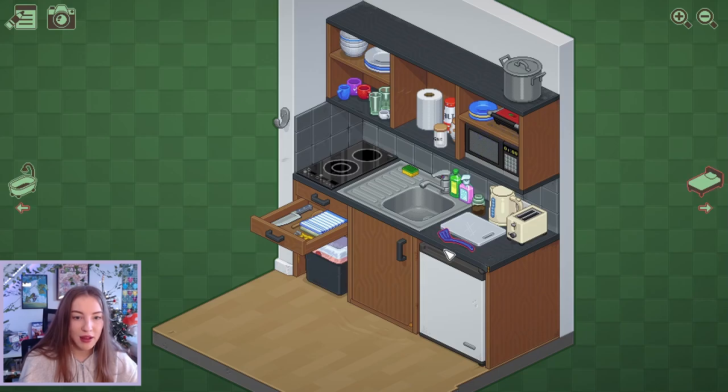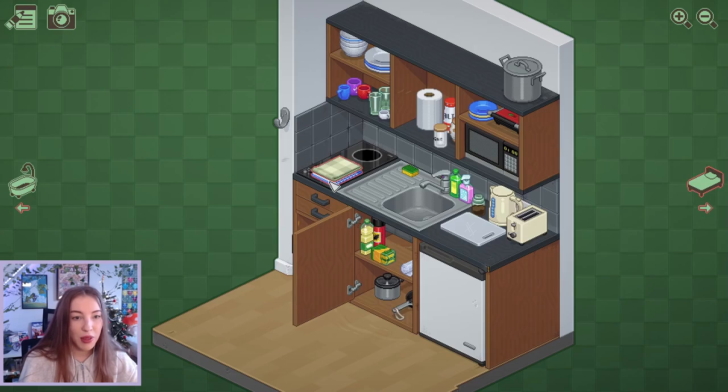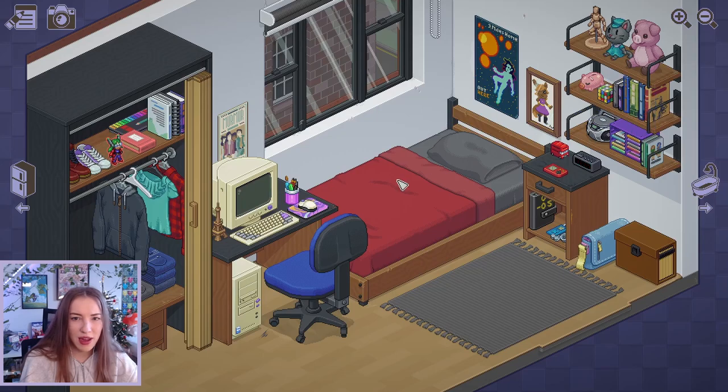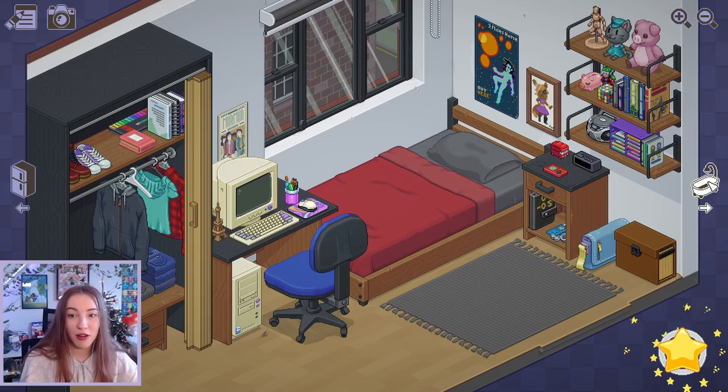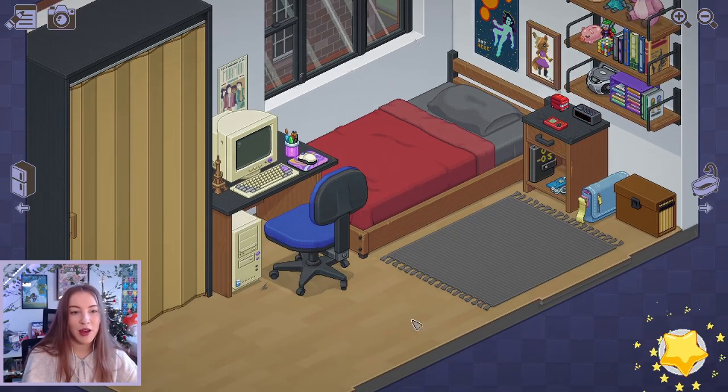Spoons are going there for some reason. It's not happy with my spoon placement. Tea towels are going to have to go out then. That will go in there. Perfect. Tea towels, where are we going to plop them? In here? There we go, it's finally happy. This book needs to be out for some reason. Okay, we'll plop that there. It wants the toy out. We'll put it here then. It's happy now. The bathroom was fine. Kitchen done. Close that. There we go. Beautiful.